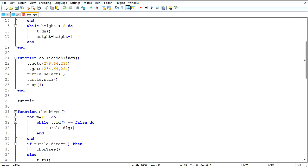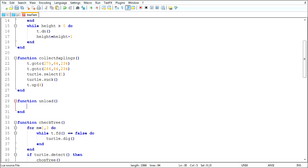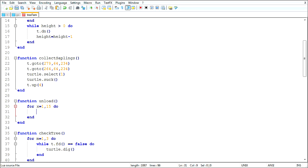And so we'll say here, function unload. This is going to be getting rid of everything but saplings. For 1 to 15 - I don't ever check that last slot. And this will actually be fuel pickup here at the same time. I don't need to do slot 1 either. And this is where I want compare2, I believe it is called.